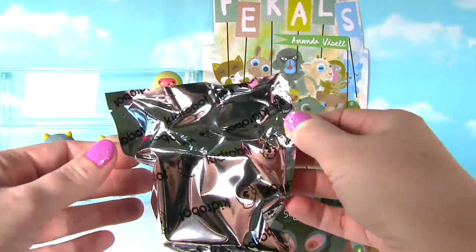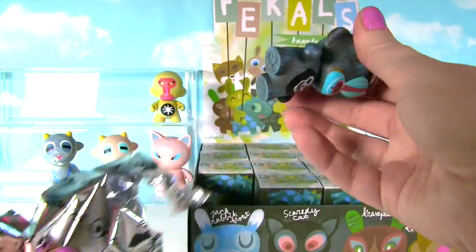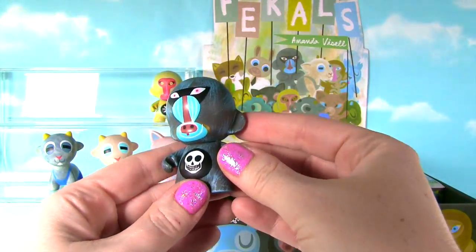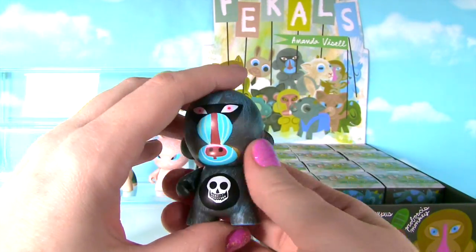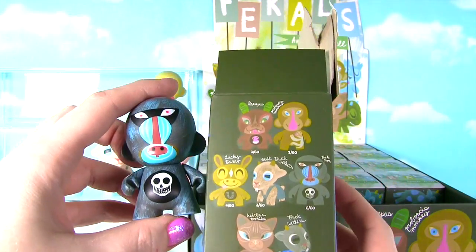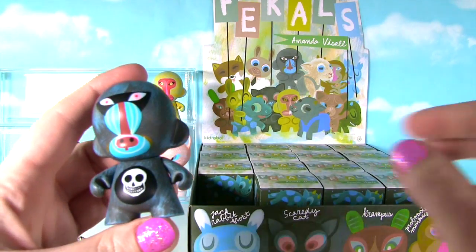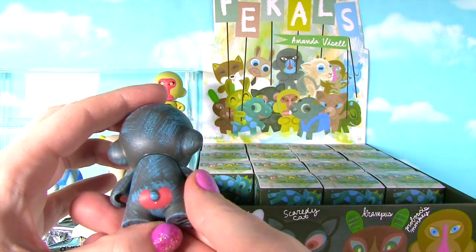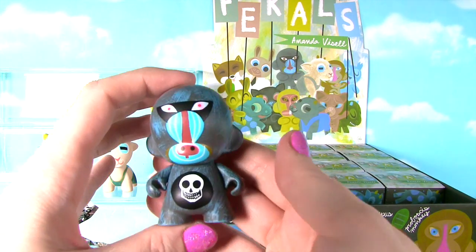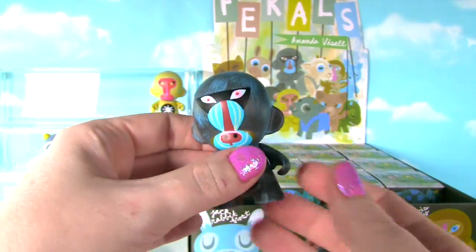Are you guys enjoying these so far? Let me know in the comments down below! I see somebody new — it looks like another crazy monkey. I think this is Baboon. It's a 6 and 60, so he's one of the more common ones. And it is Baboon! Look at his crazy baboon face — a little skull on his belly, his little red baboon bottom. What an awesome one! I'm loving these!